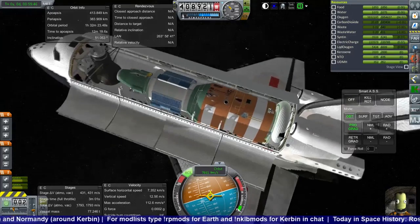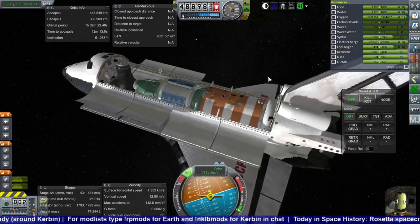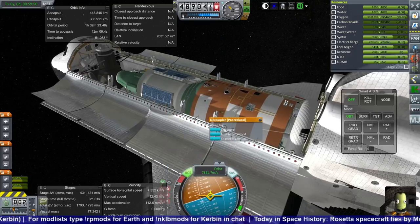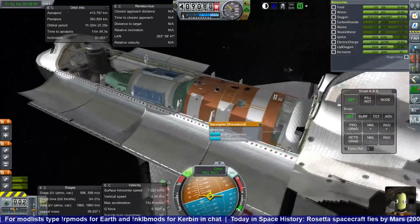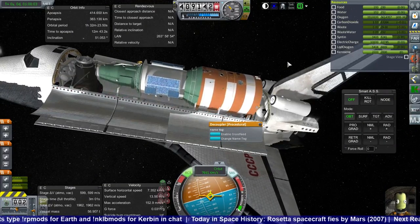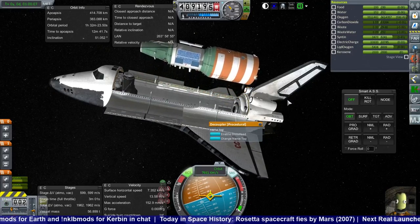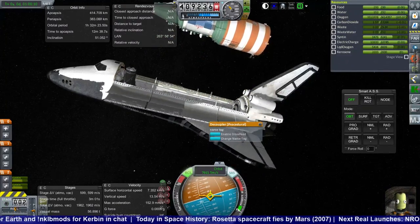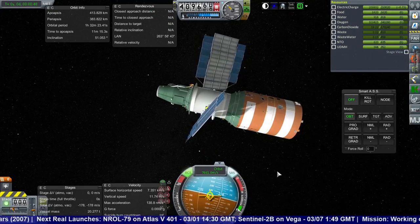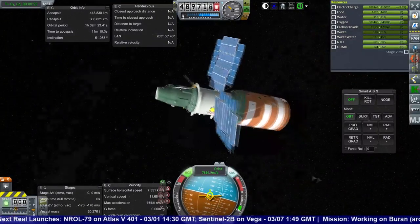Here I go deploying the Salyut, just making sure everything is working. The RCS on the Buran works but it guzzles a lot of gaseous oxygen, which is tough — and the decoupling was a little rough there. The gaseous oxygen is of course also what the crew breathes, which is why I've got multiple millions of it.